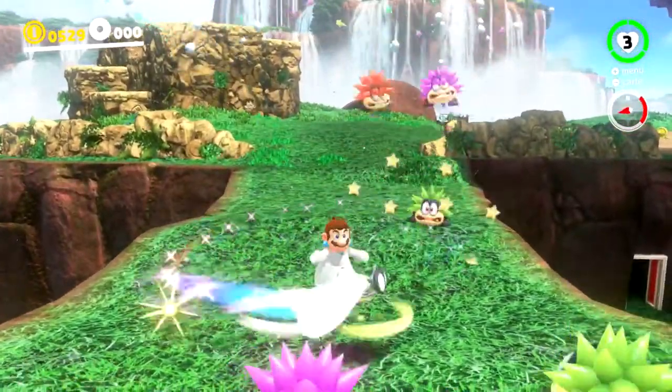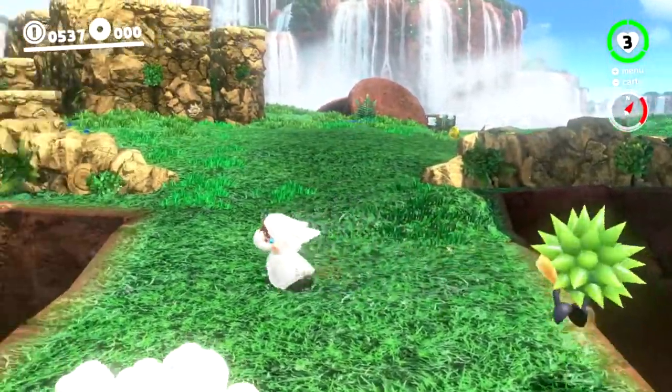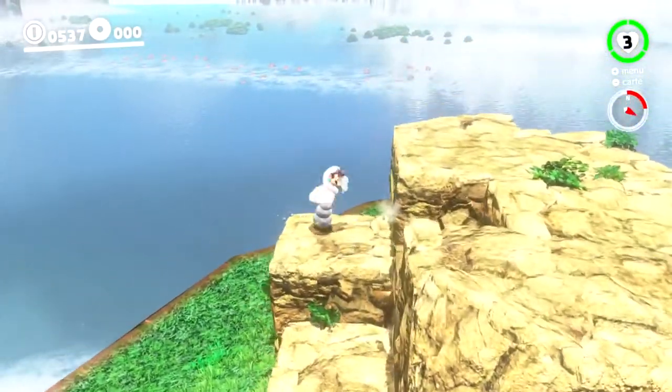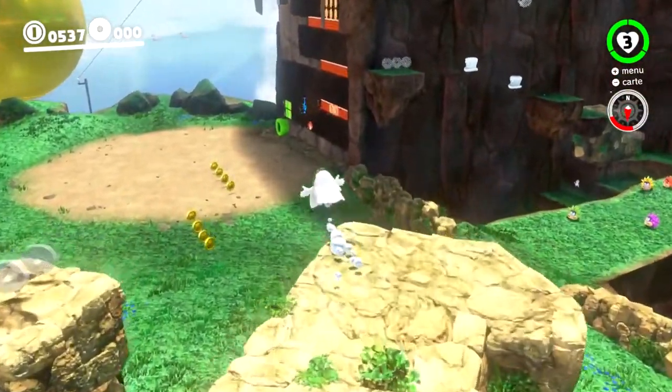En faisant un petit geste avec la manette — moi je joue à la manette pro — on peut balancer Capi, le faire tournoyer autour de nous pour faire une attaque tournoyante à la Zelda, à la Link style.